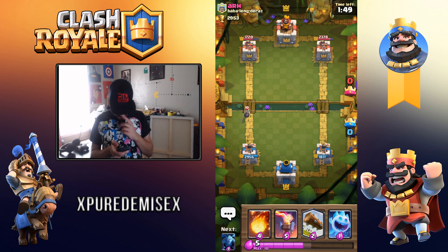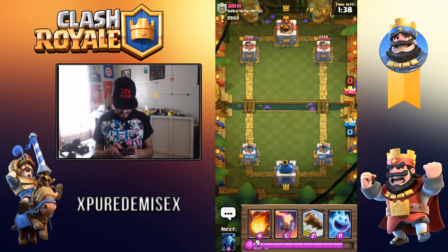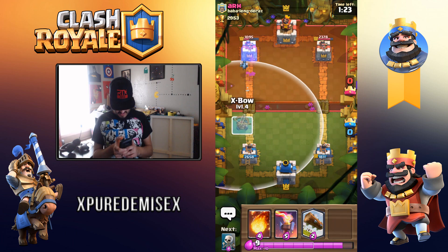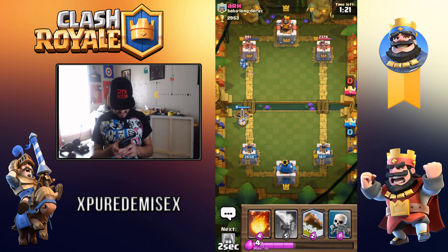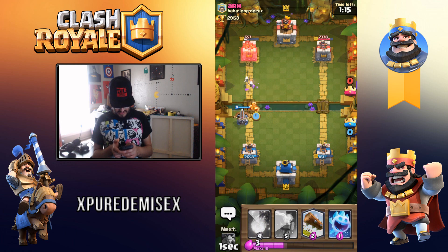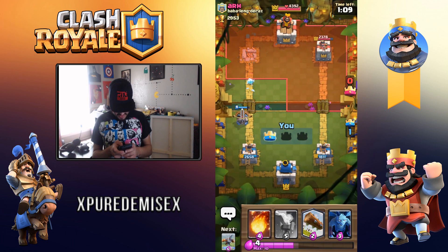We dropped him below ours — that's good, that's what we wanted. Now he's got to wait for that Royal Giant to come back out before we place Inferno Tower down, because Royal Giant has range over Inferno Tower. He's not placing anything — I don't know what he's doing, unless he's just waiting for me to put mine down or he's giving up. We'll place that down — he's giving up. That makes it an easy win guys, it's always nice when that happens.